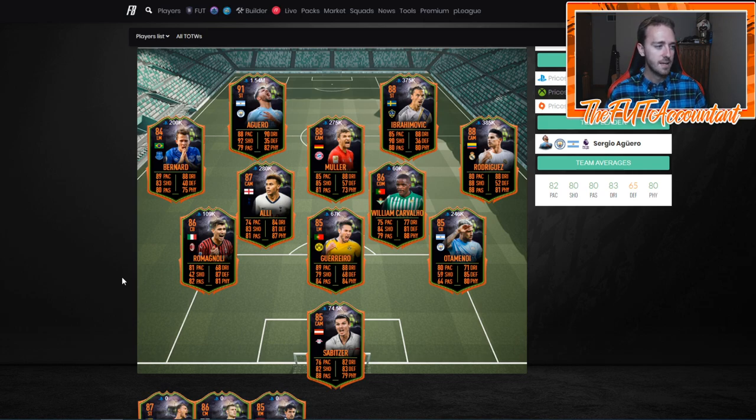I think these are really cool cards. Ibra is going to be very fun to use for MLS fans and Ibra fans from years past. James Rodriguez got a massive pace boost — I love that they did that to this card. Moeller is cool, Aguero is honestly a Team of the Season-esque card with the pace, shooting, and dribbling — a very high level card. Bernard is a really fun option at Brazilian left wing in the Premier League, great statistics, and kind of a budget option.